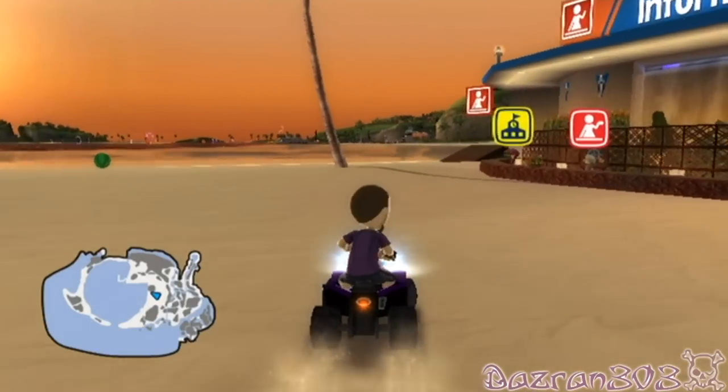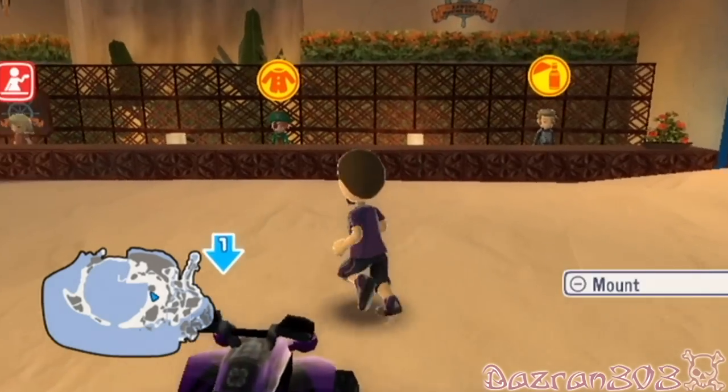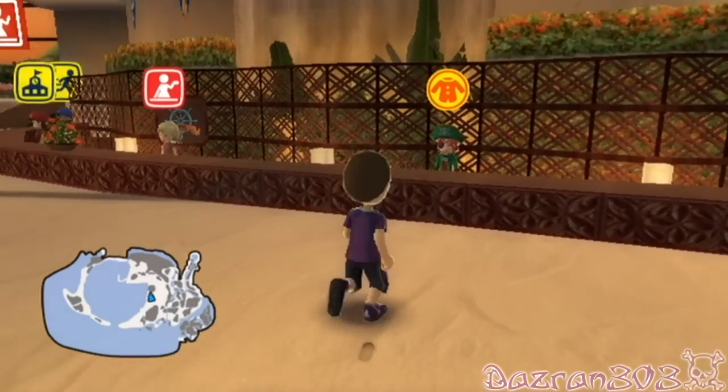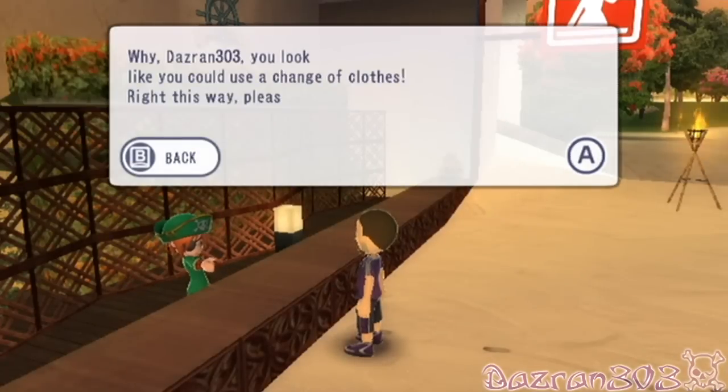The quad bike. How I love thee. Let's change our clothes. Look at the state of these clothes. Man, what was I thinking? Let's see what we have unlocked with the treasure we got. Dazran 303, you look like you could change your clothes.